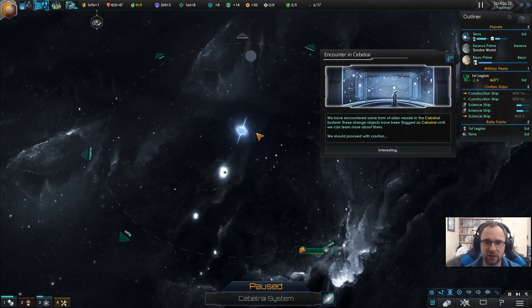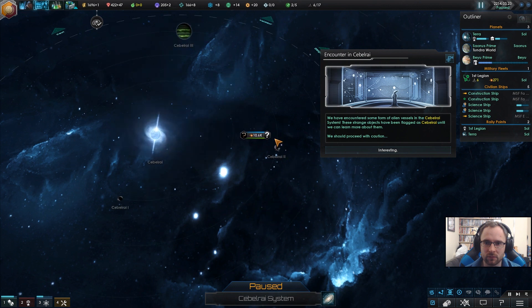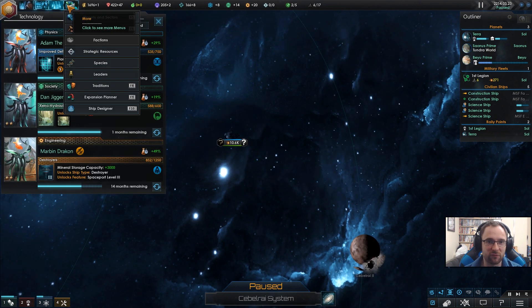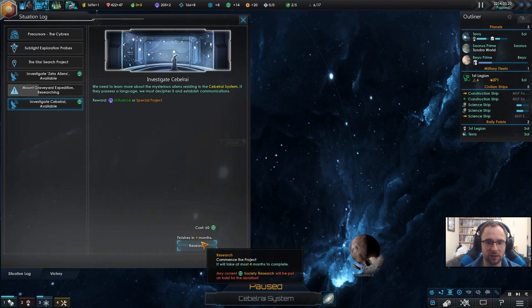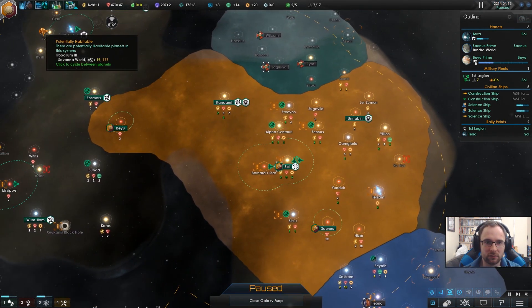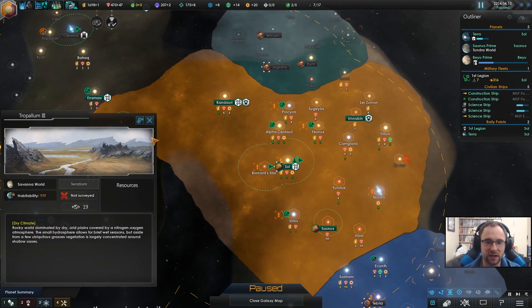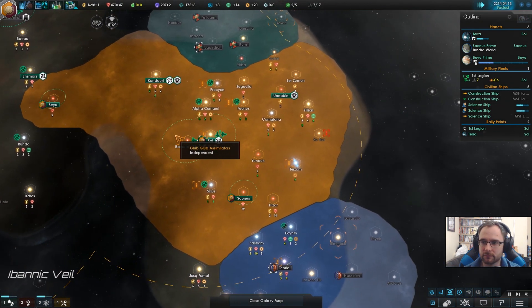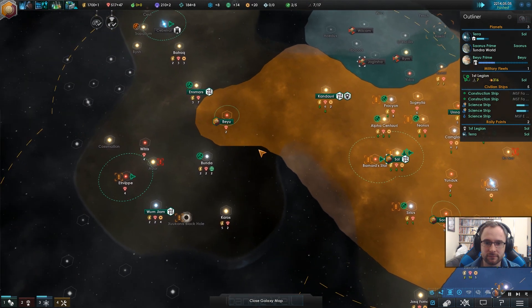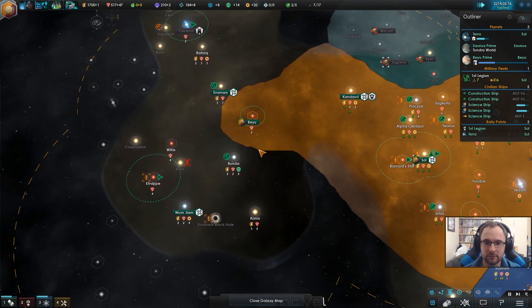Encounter — what kind of encounter is this? Some form of curator — hello. I would like to talk to you, you might be useful. Construction complete — 19th Savannah World. So far, so good. Just keep it up.